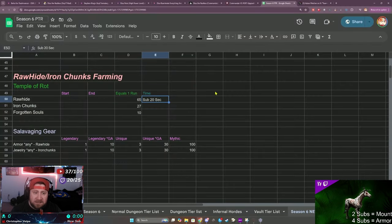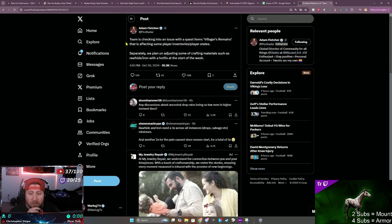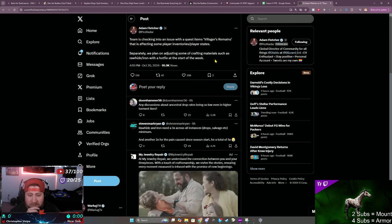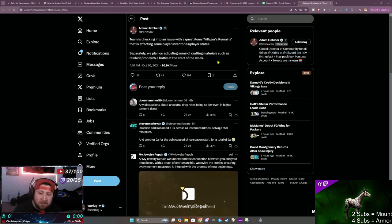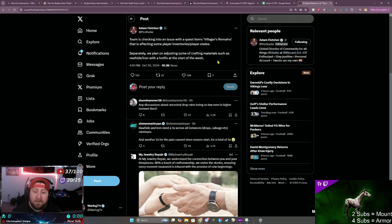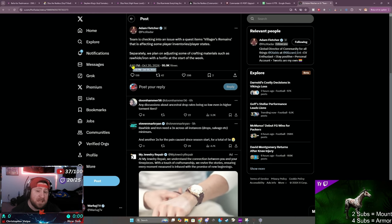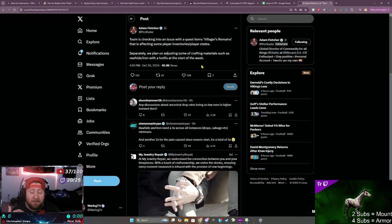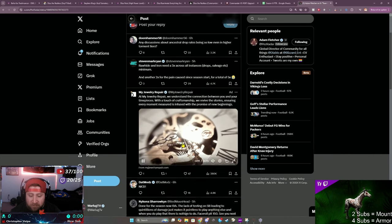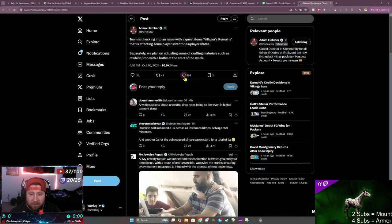I'll hop over to the Season PTR and talk about this. Adam Fletcher did tweet out earlier today that separately, the team is checking in on crafting materials such as rawhide and iron with a hotfix at the start of the week — so that was today at 4:10 in the afternoon. Potentially tomorrow we will get a buff; I'm not sure what that buff is, but there are a lot of people in the comments that are very upset.